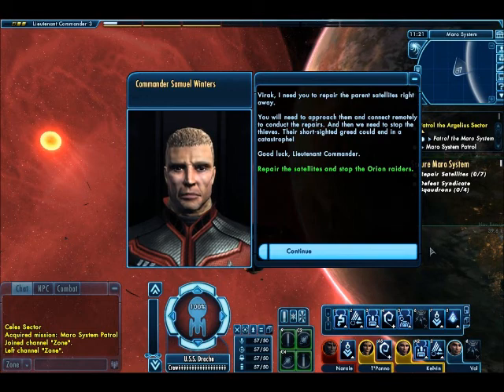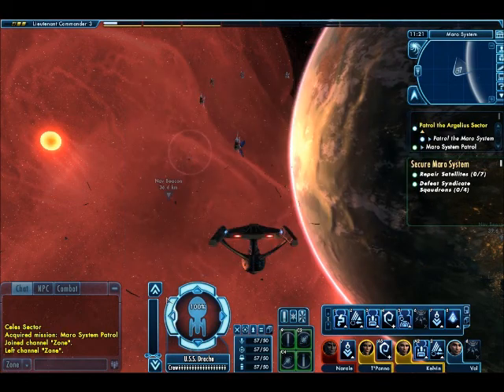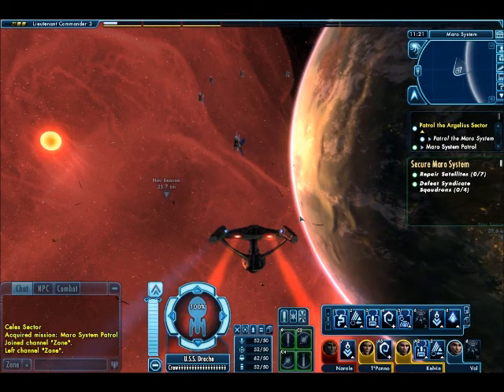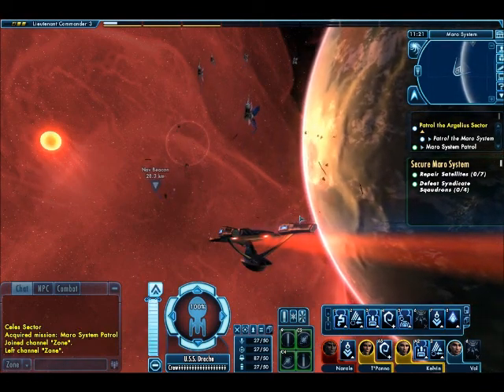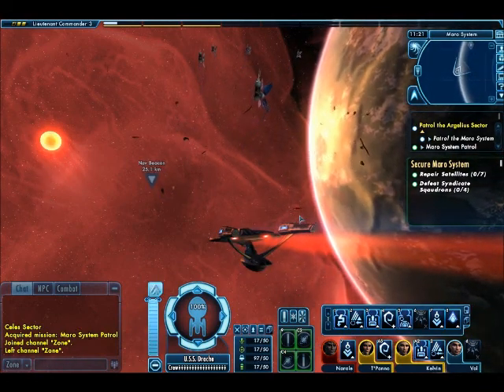And we will need to stop the thieves. Their short-sighted greed could end in a catastrophe. Good luck, Commander. Alright, we need to stop the Orions and repair the satellites. So we have two things we need to do in this mission.